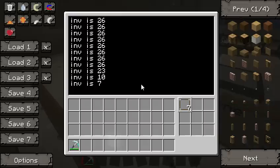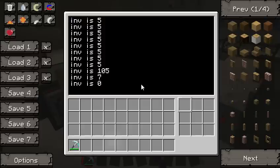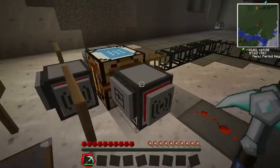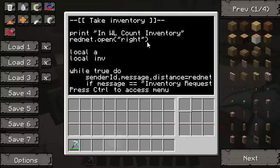We had put some stone, some glass panel, and redstone in here, and I split them up for a purpose. The reason is the program is pretty simple — let me show you how it works. I'll terminate this one with Control-T, then LS to show the listing. The program I'm using is WL count inventory, and the startup file just runs WL count inventory — shell.run WL count inventory. So if you want something to start when you first start your server, you need that startup program.